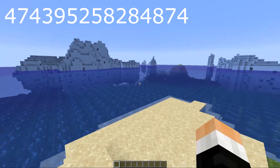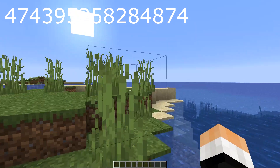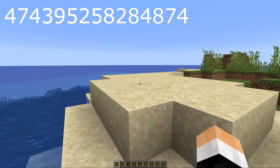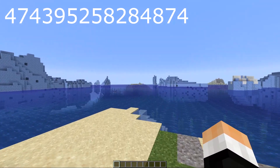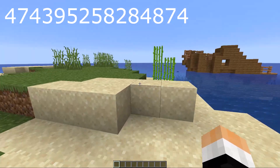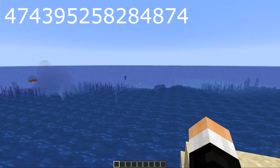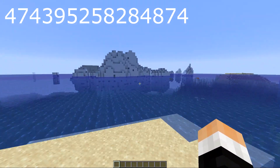Seed number three is also kind of special to me. We're on a survival island — it doesn't have anything too crazy, other than the fact that it's a really cool survival island with a partial shipwreck next door, and we're completely surrounded by icebergs. I never usually explore ice biomes but I love being surrounded by them. The amount of stuff you could do — like a giant spear or bowl base — it's just legendary in Minecraft. There are also some cool underwater ravines nearby.